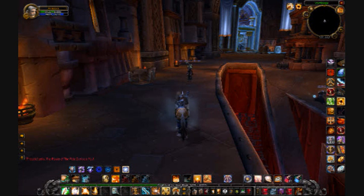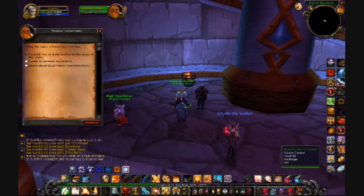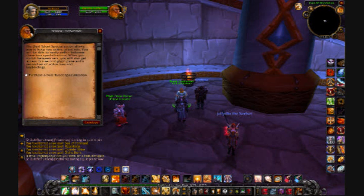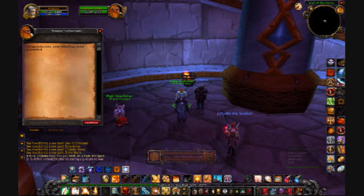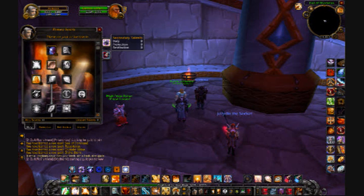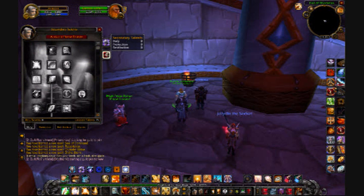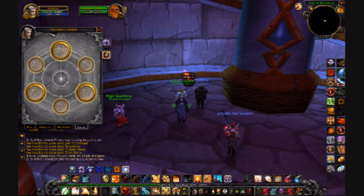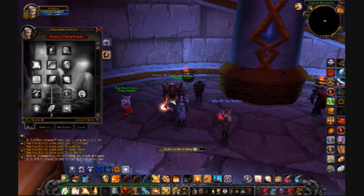Now I'm going to show you the Dual Spec feature. Just go to pretty much any trainer, right-click them, and down here you'll have 'Learn About Dual Talent Specialization' - just click on that. It'll tell you what it does, click Purchase, accept it, and you get a little achievement for ten points. Now I have Dual Specialization. Go to your talents and you'll see you now have tabs. My Retribution spec is here, which also holds your glyphs, and you get a whole new set of talents and a whole new panel of glyphs - this is going to be my Holy spec.